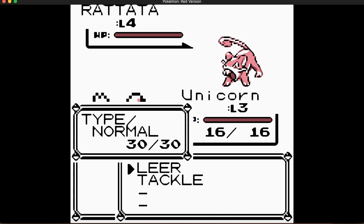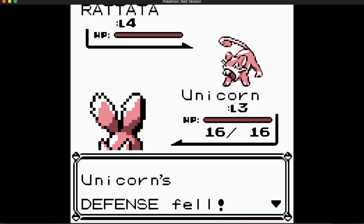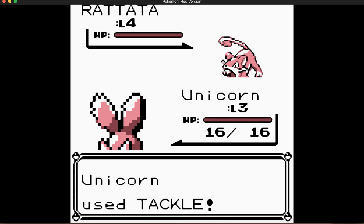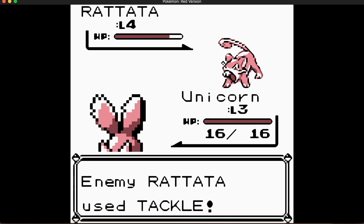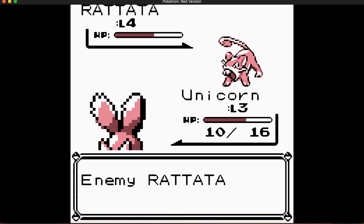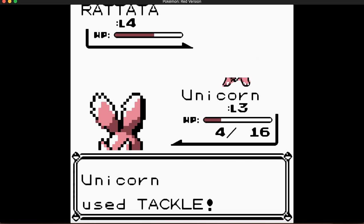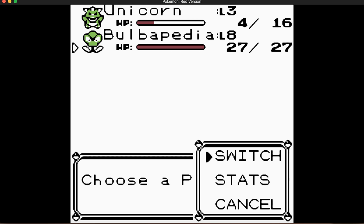The outcome of the battle influences what form the Eevee evolves into. I say 'I'm a' a lot for some reason. Let's see — tackle does 6 damage. I'm not gonna use Rattata because it's a good Pokemon early game, but it's just not that worthwhile later on.